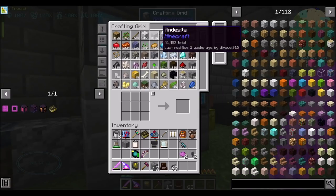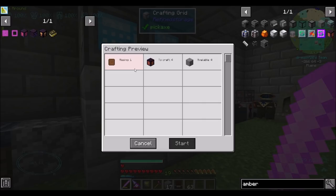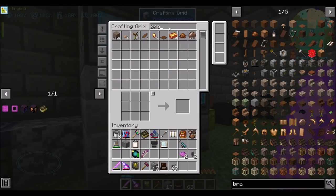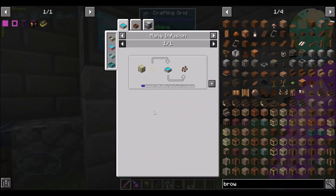Amber blocks is going to be our next one. And amber — I'm assuming it's orange dye — oh wait, brown actually. Today I learned. Amber blocks need brown dye plates, so we're going to need brown dye, which comes from cocoa beans. Is there like a sneaky, clever cocoa beans approach I could do?